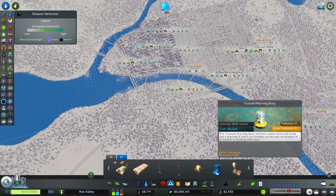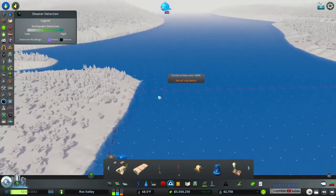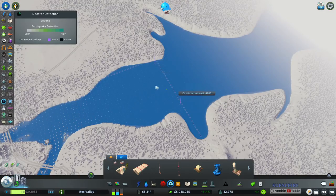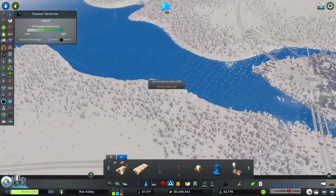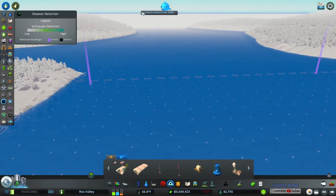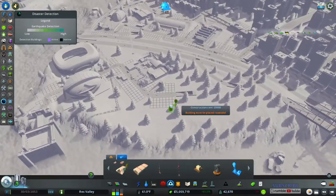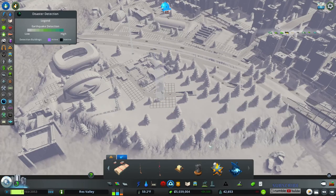Then you've got your tsunami buoy warnings — you want to get them as far out as you possibly can and they'll let you know when a tsunami comes. You won't know the tsunami is coming until it hits these buoys, so the further out the better. This is just a lake so it doesn't matter here. If a tsunami came on this map it would come from over there. Weather radar warns you when you get severe thunderstorms — lightning and thunder can hit buildings, cause fires. This will warn you ahead of time.